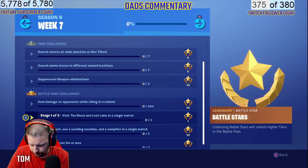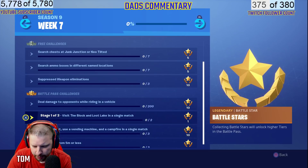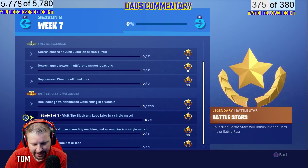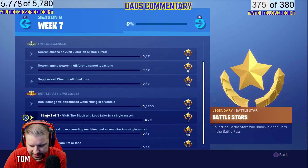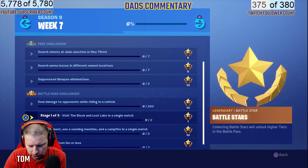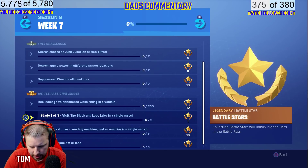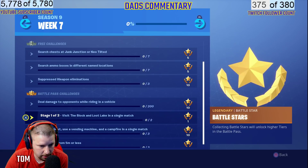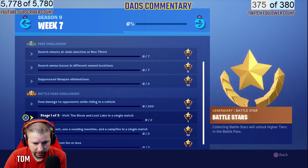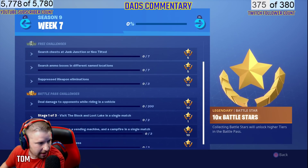Stage 2 of 3 is to visit Fatal Fields and Neo Tilted in a single match. Stage 3 of 3 is to visit Snobby Shores and the Mega Mall in a single match. You also need to search chests, use a vending machine, and a campfire in a single match, and get eliminations from five meters or less.